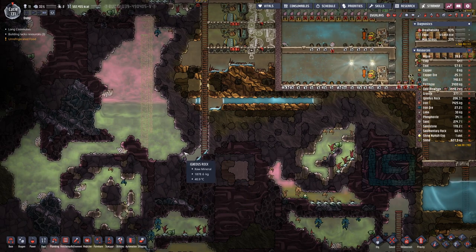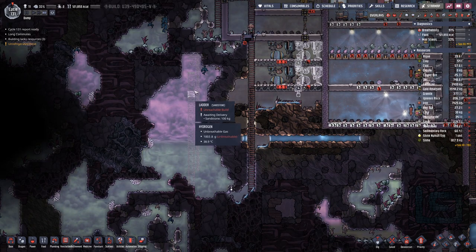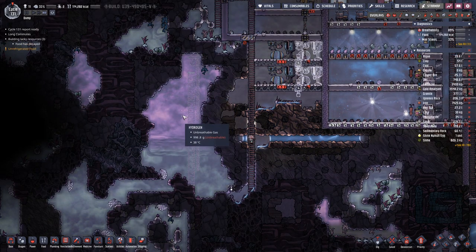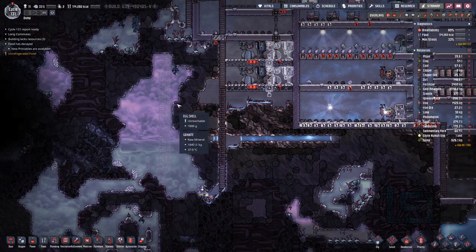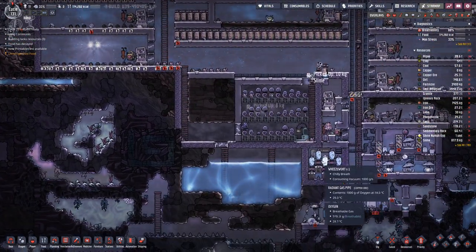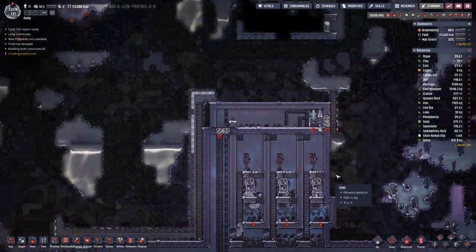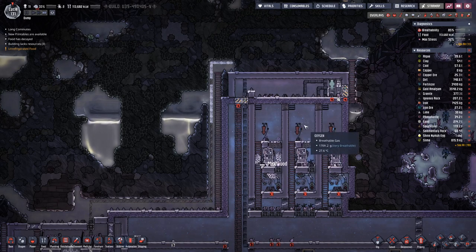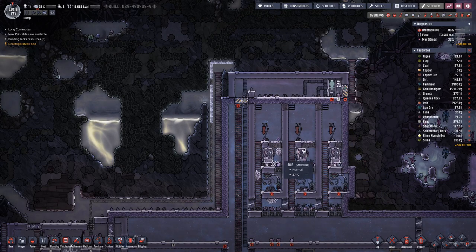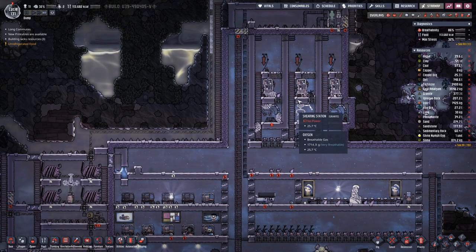We are still in the progress of making our way over here so we can get all the hydrogen out so we can pump it in here into our cooling room, improving it quite a bit. And also here in the drag hood farm so we can actually begin shearing them.